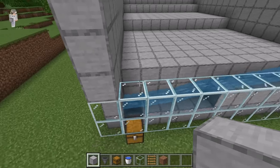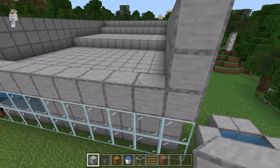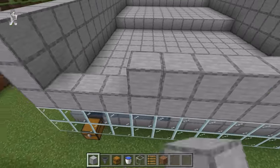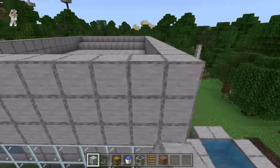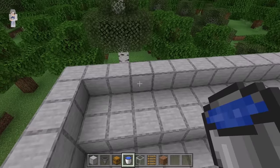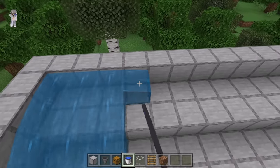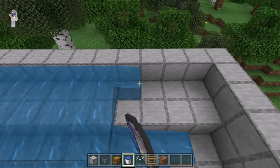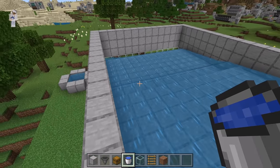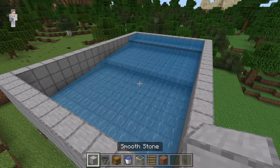The next step is to place 12 blocks over here. Now place 2 blocks over here. Then fill in that outline. Now come over to the back. Then place water at each of these spots. As you guys can see, the water will flow like that.